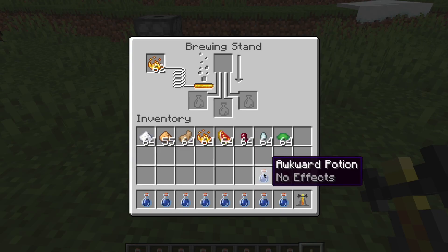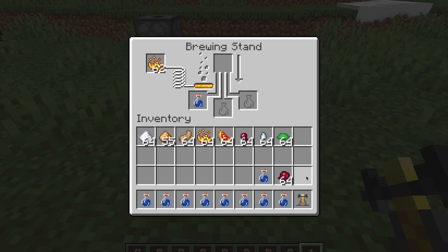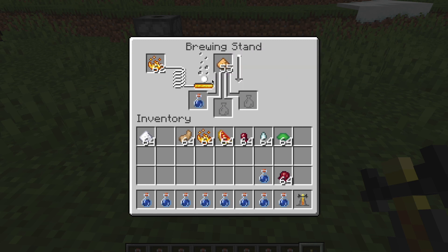Glowstone dust can be used in brewing different potions. If you are unfamiliar with a brewing stand and how to brew potions, I have a card on the top right which will have a brewing guide for you. The basics of a brewing stand is the left slot is the fuel — the only fuel you can use is blaze powder — the bottom three slots are where you place the water bottles or potions, and the top slot is the item you want to distill into the water bottles or potions.